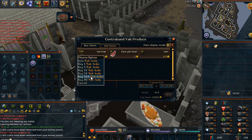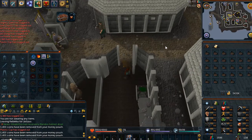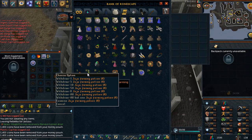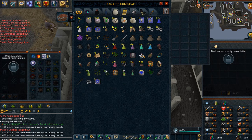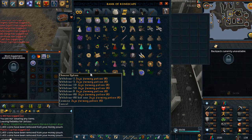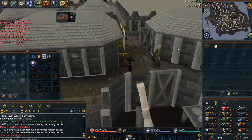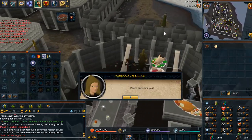I've just completed my first proper farming run. Now I'm going to make a bank preset. What I'm going to do is make some juju farming potions in one-dose form, because it's just easier with a preset - you can just drop the vials. If I always bring out a four-dose juju farming potion, I'll drink it and it becomes a three-dose, and then if I use the preset again I bring another four-dose instead of the three-dose. I just don't want to clutter my bank up with random potion vials.